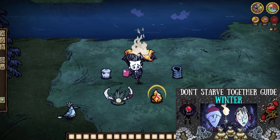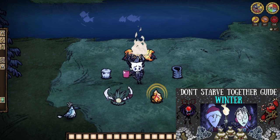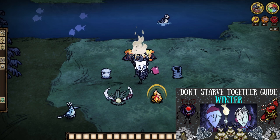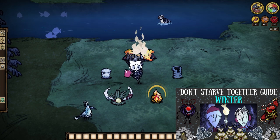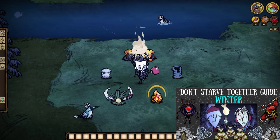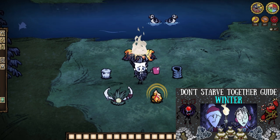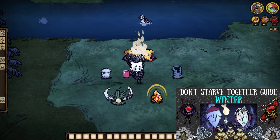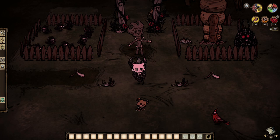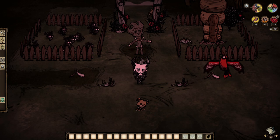One last little fun note before we wrap: Wilson with his full magnificent beard, either a puffy or high bear nation vest, a beefalo hat, and a hot thermal stone, is by far the highest amount of insulation you can achieve in the entire game, exceeding over 700 total. You'd have to be the worst player ever in order to freeze — it's pretty much impossible. I will also mention that tumbleweeds have a chance to provide some beard hairs, but the chances are just so abysmal that you should just do as you wish.